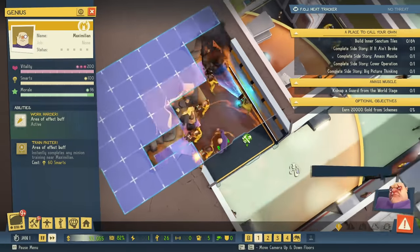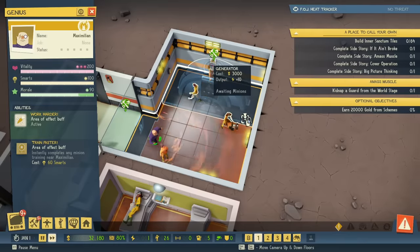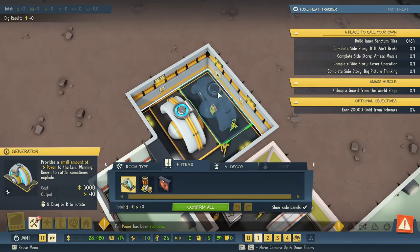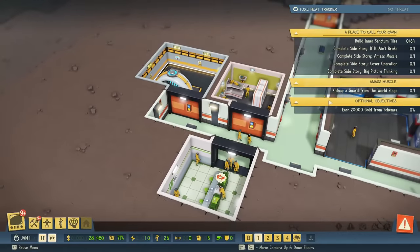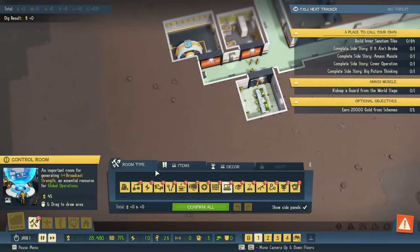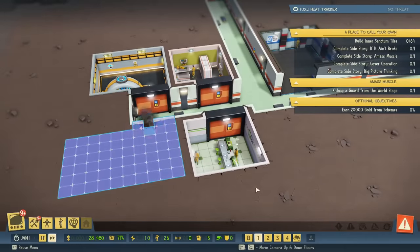We have to kidnap a guard from the world stage, but I can't send anyone out until I have a criminal network. That's going to be one of the next things we build after a power plant. I want them to work faster — go dig me out a power plant hole! The generator gets put in. I'm going to turn the power plant so I can stick another one right next to it when needed. Two more things: I need to build the control room so I can send out operations, and we have a tunnel over there.